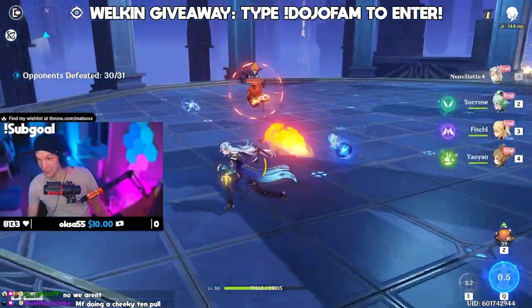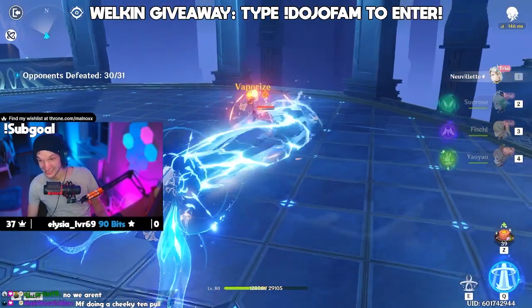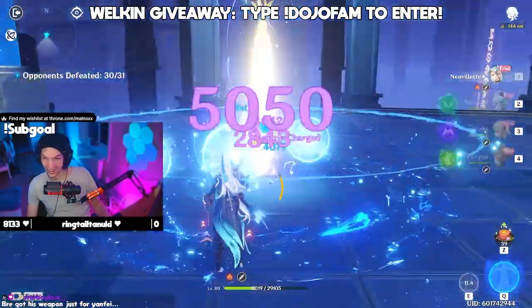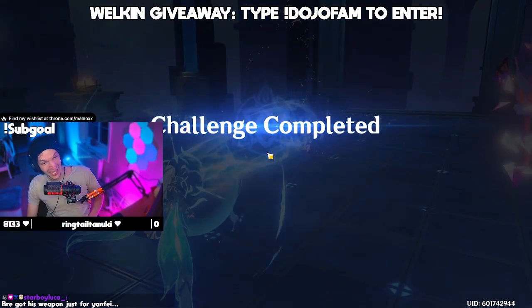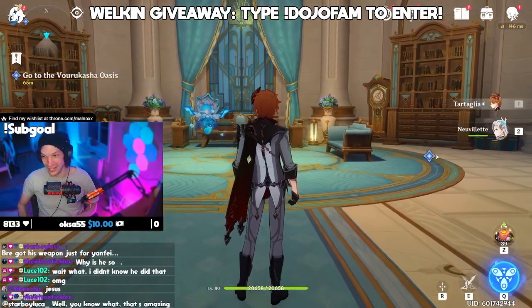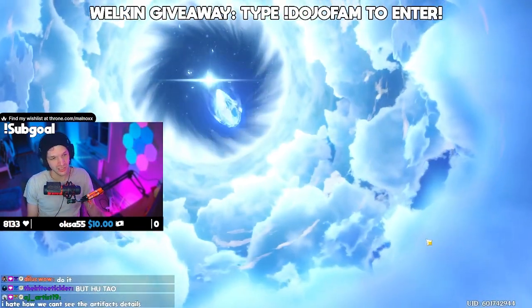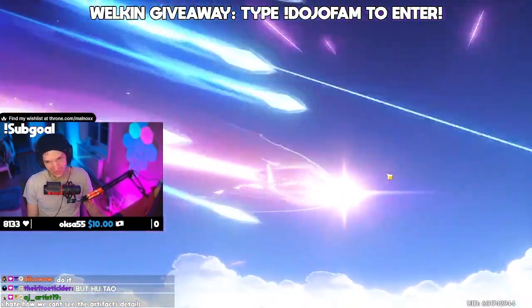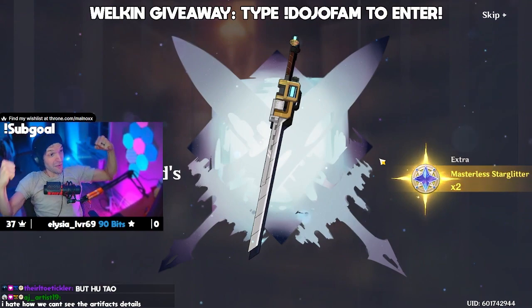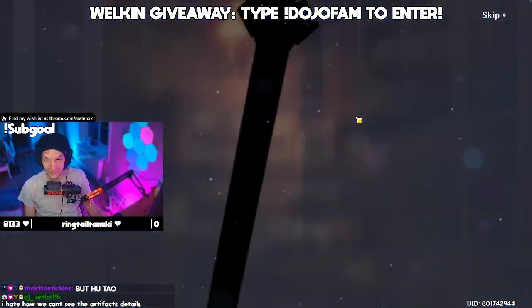He's just deleting everything. What is this? This is not fair. Holy crap — just erasing everyone. Oh my God. Maybe I should get his weapon. How can you not pull at that point? Let's do it. We got the Dockhand's Assistant — literally the first weapon we pull off the weapon banner, chat. We get the Nirvana sword.